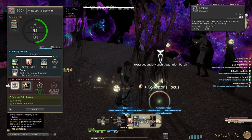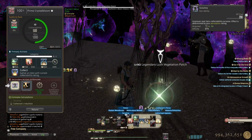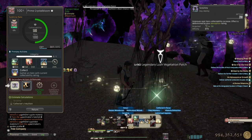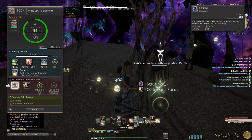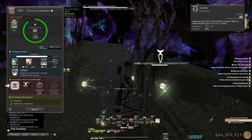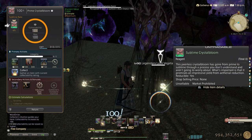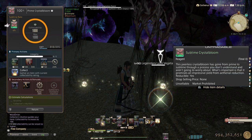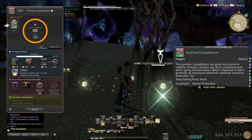Do it again: Collector's Focus, scrutiny, another meticulous. If both don't crit then you're going to need a third meticulous. Didn't crit — never lucky — so I need another one to get to 2000. Once you get 2000 collectability, you get a sublime crystal bloom. I just forgot to pop the carrot nibbles.